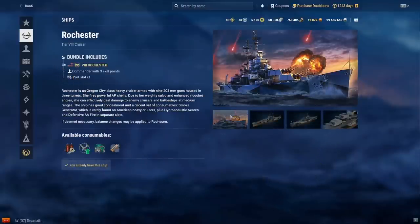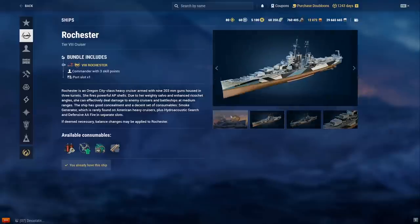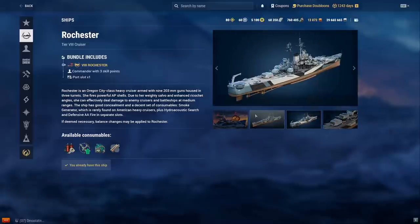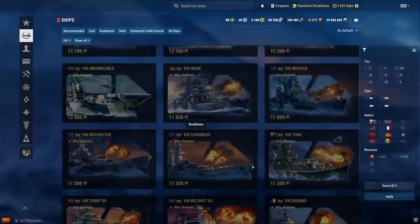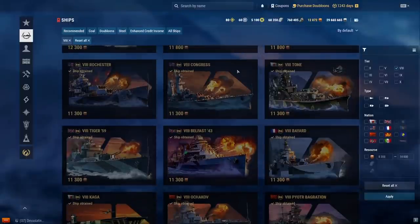Rochester — this is the smoke version of Baltimore and it's actually not bad. You get smoke, hydro, DFAA, and damage control. If you like Baltimore and want the smoke version instead of radar, this one could be fun. People seem to like it a lot and recommend it to me all the time.